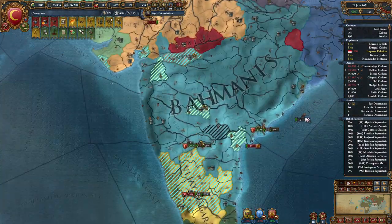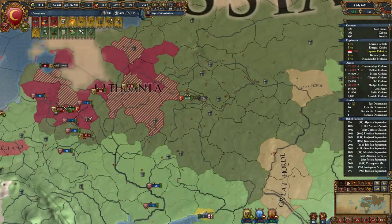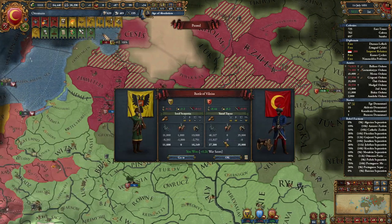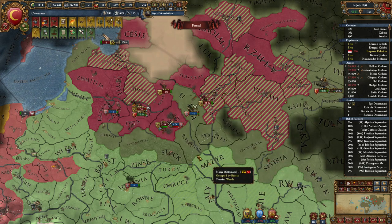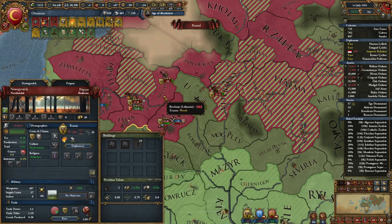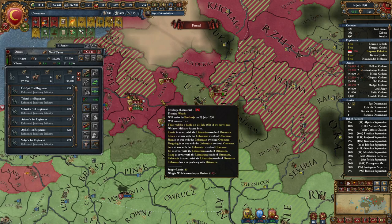Bahamanis, you are so annoying right now. This actually turned out to be a good fight for us — 11,000 to their 12,000. We had two full lines and they didn't have a full line of either, and we did the same amount of damage. I do have Quality ideas for an extra 10% infantry combat ability, but still.